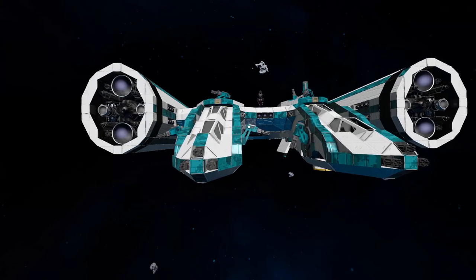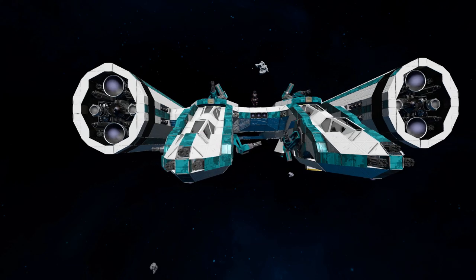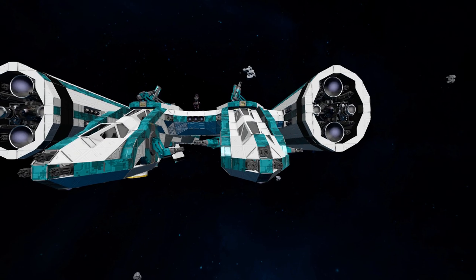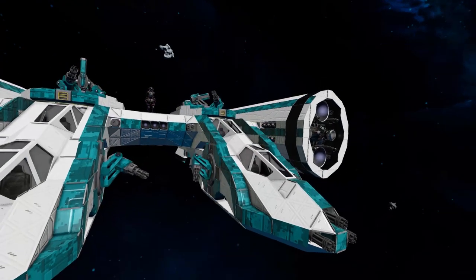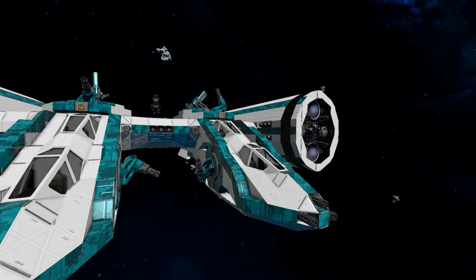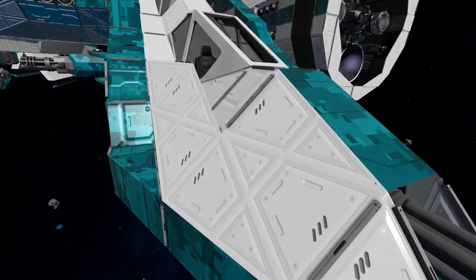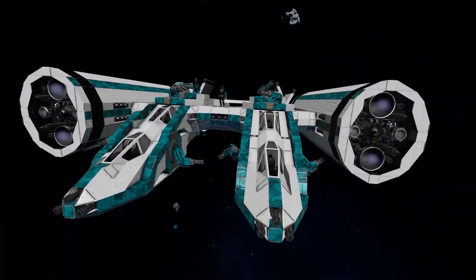At the front where the cockpits come to their point, we have some Gatling guns — three on both sides — and on the side of the cockpits we have two Gatling turrets on each. We've got some lovely blockwork covering up the cockpits and good use of the block skins. We've got the digital camouflage going on there, and we can see this is using the clean skin, not carbon fibre.